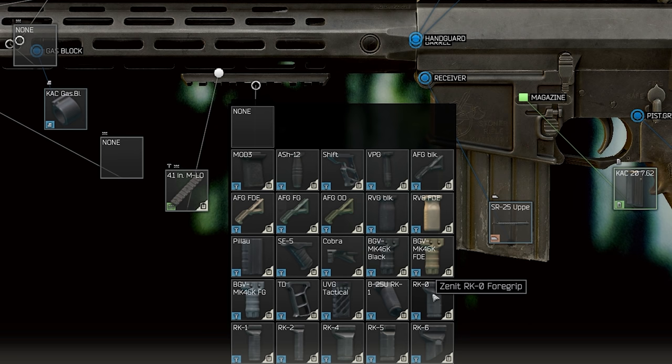Or you could go for something like the RK0, which is just slightly better at 3%. But the truth is the Magpul RVG, especially the FDE variant, can sometimes be cheaper on the flea market with 2% recoil reduction, which is pretty solid.